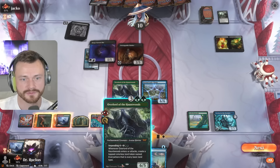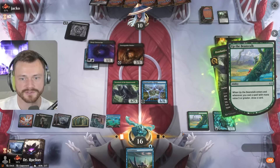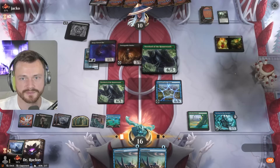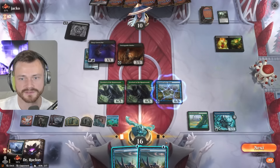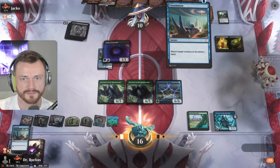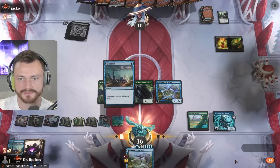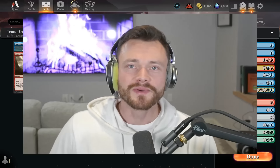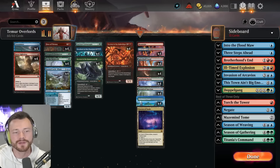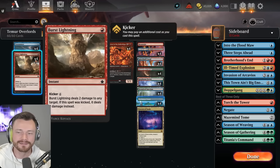It kind of demands an answer which we do have here. Full overlord, keep that pressure coming, double unsummon smells like lethal to me. Bouncing. Very nice, good game. Welcome back, I'm Dr. Ruckus and today in top ranked Mythic we're playing one of my favorite color combinations, Simic, with a couple new upgrades from Foundations, the first of which is Burst Lightning.